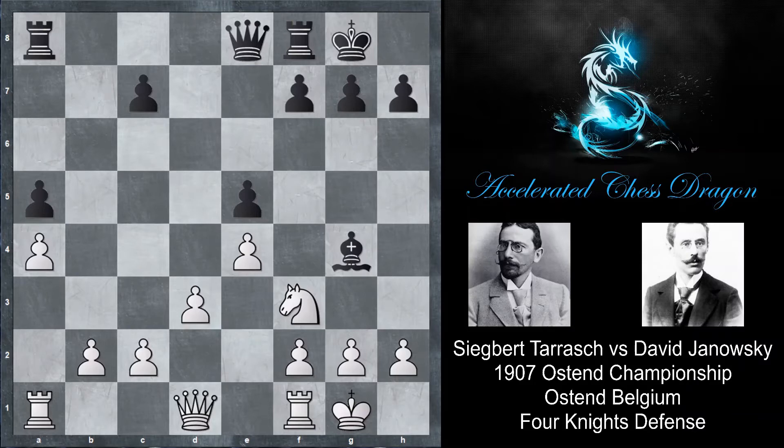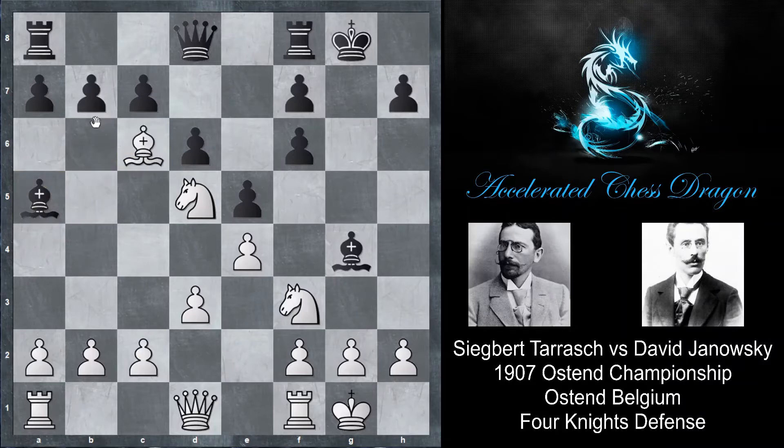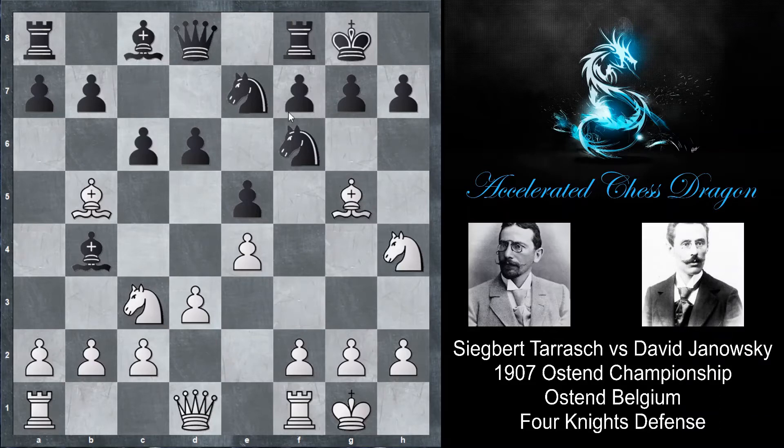So you cannot follow the moves that Tarasch plays as Janowski. Another reason is that after bishop f6, if you go for gf6, your position is just completely ruined after knight d5, bishop a5, and bishop c6, bc6 — there are so many weaknesses around Janowski's king. That is why Janowski played knight e7 instead. This allows bishop takes f6 and does weaken the kingside severely, but Janowski is just going to play knight g6 and cover up everything on g5.